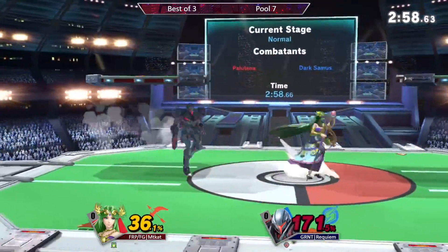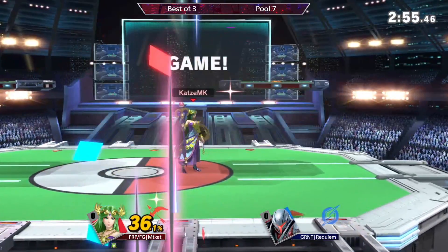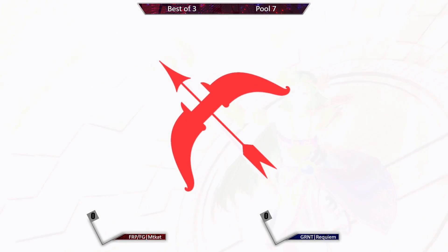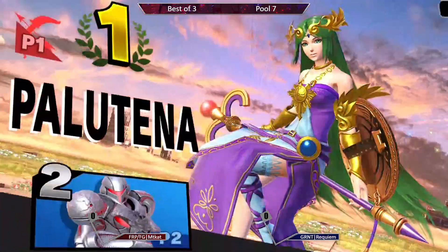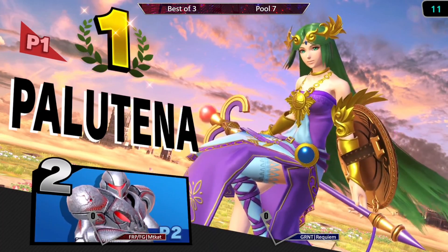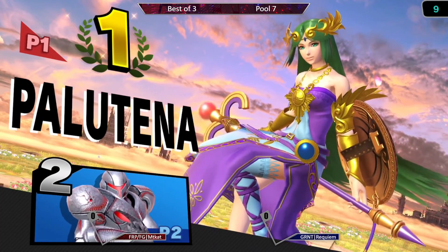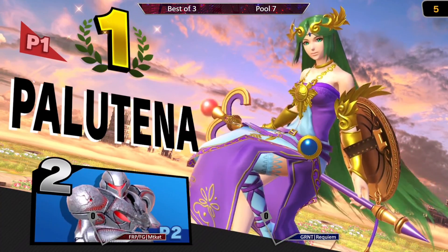I don't want to speak too early, but I feel like the download was kind of there. We just saw Requiem going for a lot of those same short-hop up-airs, just trying to shark through Palutena, going for those same retreating charge shots — and empty cat figured it out. That is why you see game number one going to them. Man, hold on — empty cat is so good.